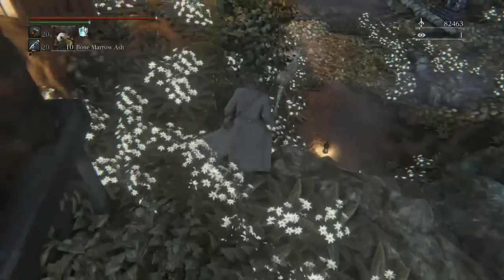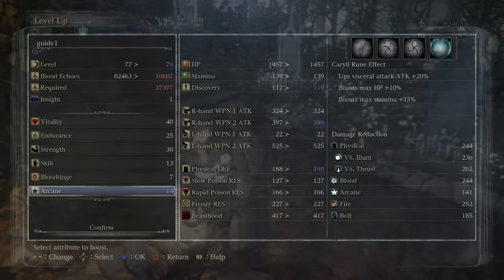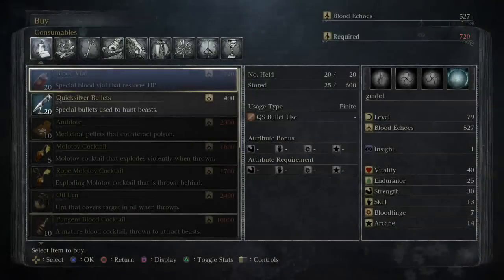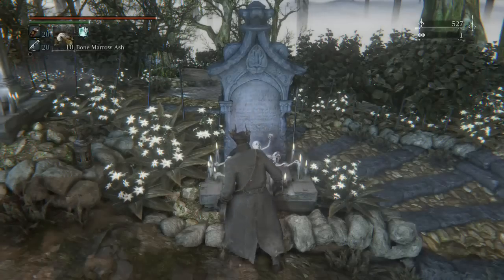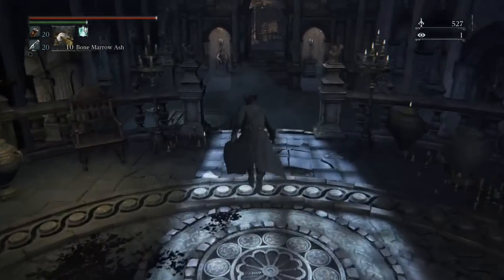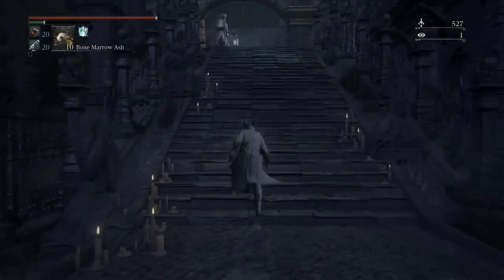Prepare yourself for this fight. This guy uses the Chikage and a repeater pistol - he's essentially running a broken blood tinge build with way more health than anyone in PvP. You're really going to have to stack your blood defence. His one-handed Chikage attacks aren't that bad, but the two-handed and the repeating pistol really suck. You're going to spend probably a few fights learning his combos.